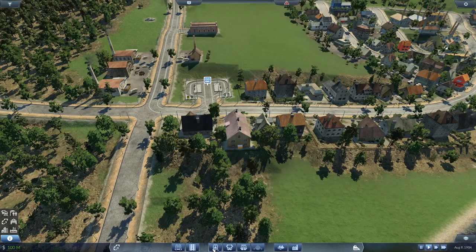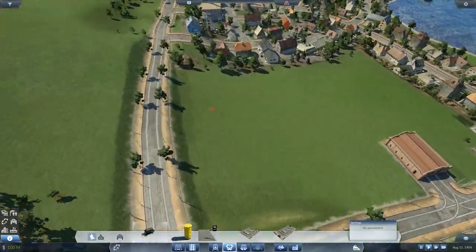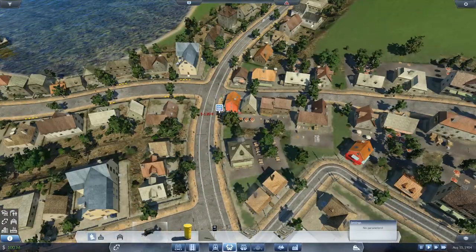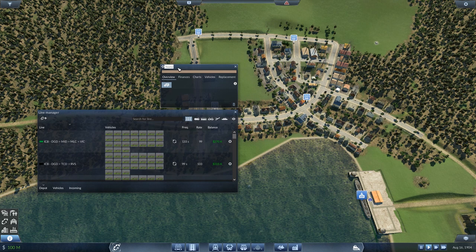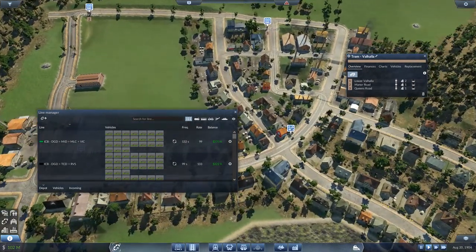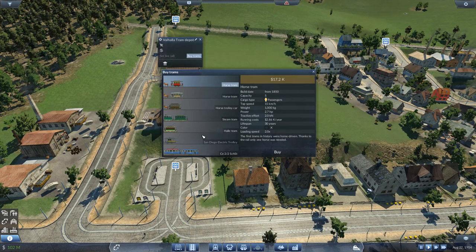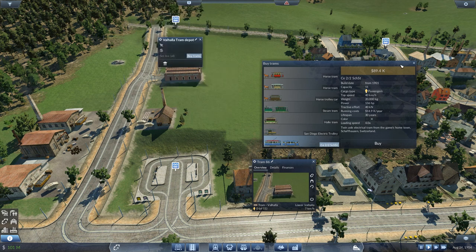Now we need to put in the stops. The game keeps wanting to use this color — you know what, we'll just let it this time. The problem is it's just so hard to see. One, two, three, four, five trams. Let's get them going.